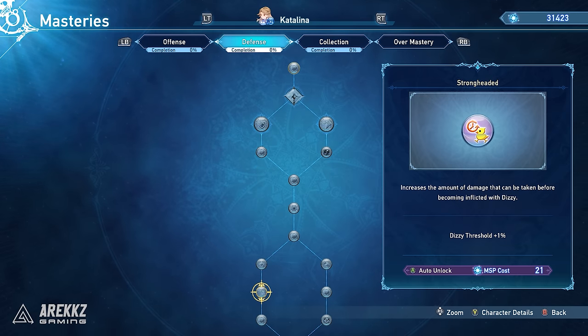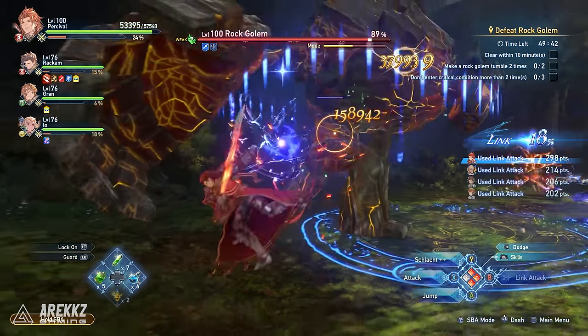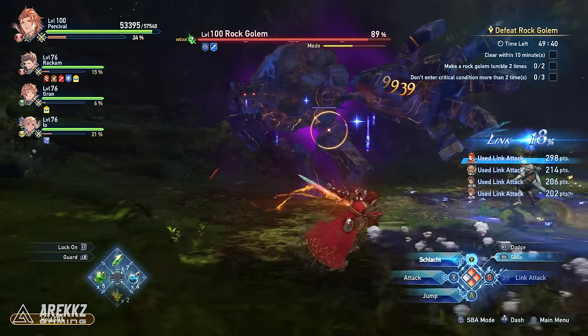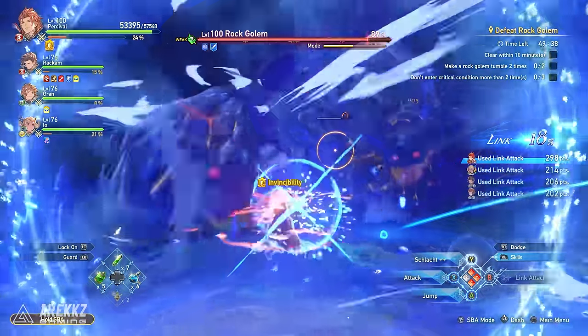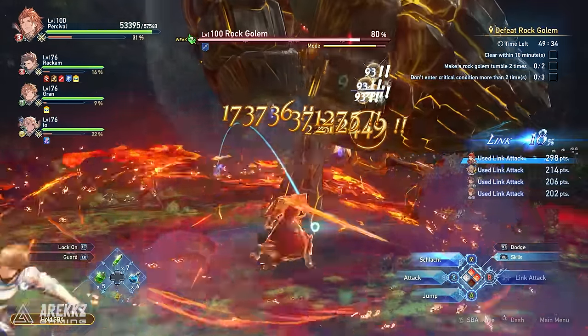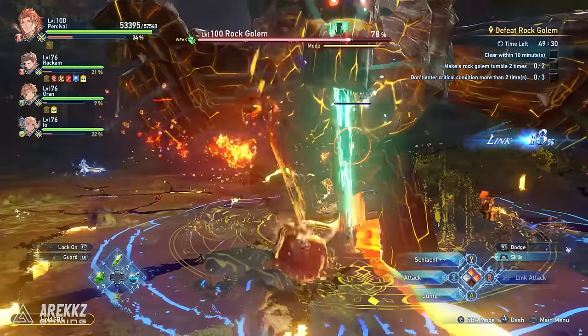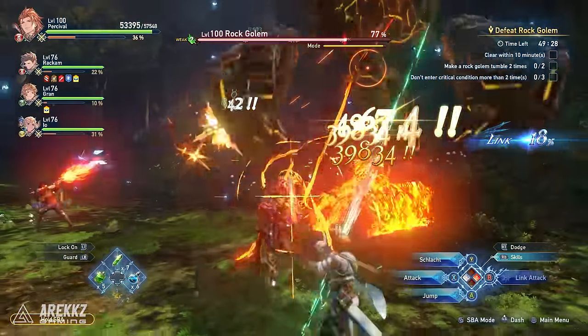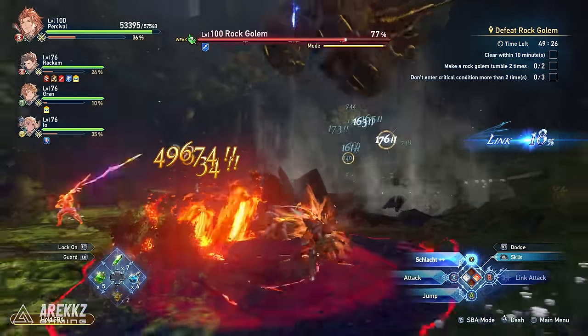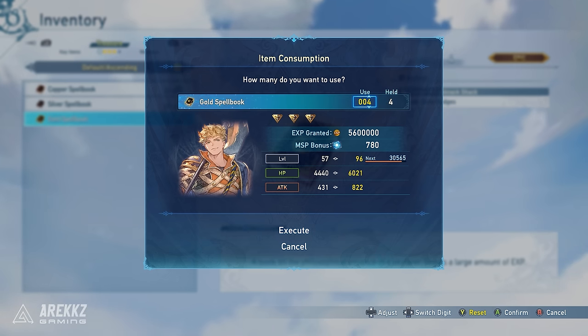We suggest unlocking only a couple of characters early on that you really like and want to play through the campaign with, and then holding on to some of your extra tickets until you're in extreme difficulty. This is where you can unlock characters at their maximum potential, getting the most bang for your buck without manually upgrading them. Don't worry too much about early unlocks, as you can boost them with XP consumables like spellbooks and items that give mastery points.